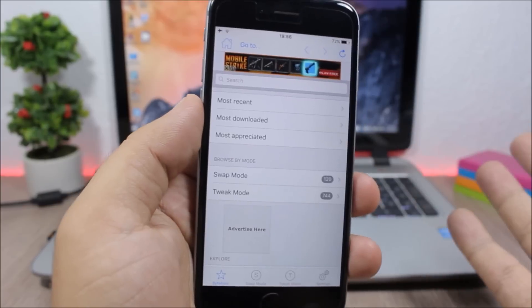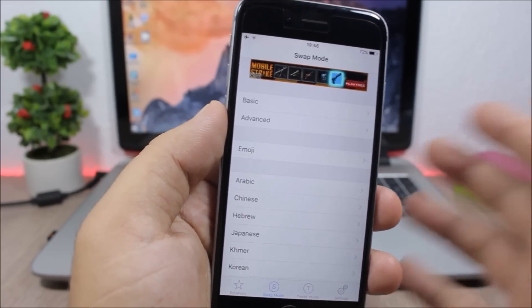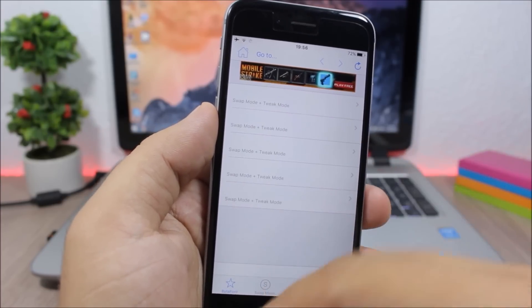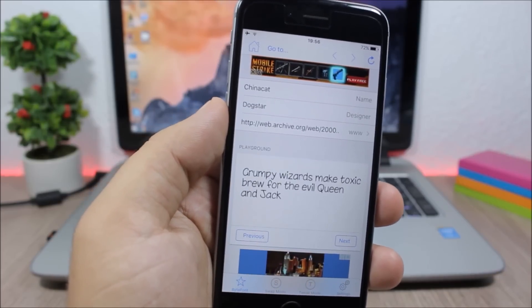Open the app and in Swap Mode you can swap between different fonts. If you want to get fonts you can get them from Cydia, or go to Most Downloaded or Recent and download different fonts for your device.